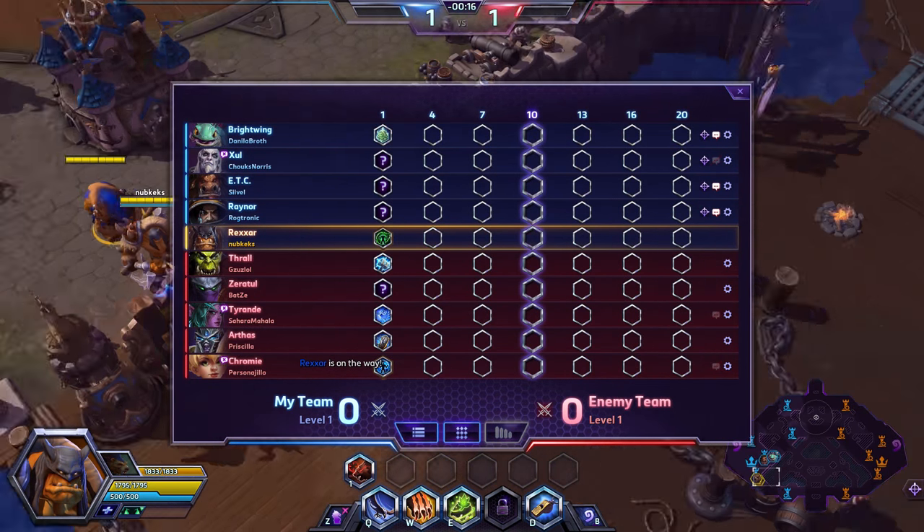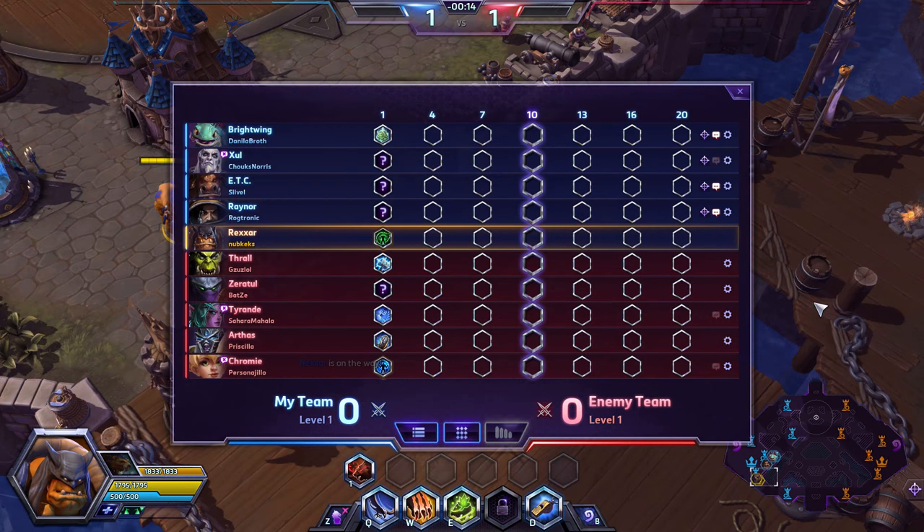So here we are, let's play with my buddy Roger in this game. We set up a pretty cool team comp with these random dudes, and we're going to talk about that as we go into the game. We are on Blackheart's Bay, which is a pretty cool map for Rexxar. I'll explain why as we go in.